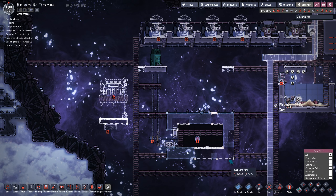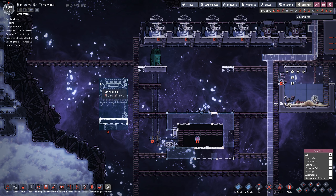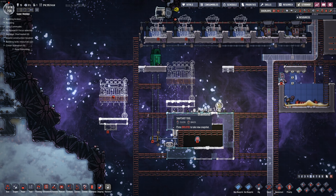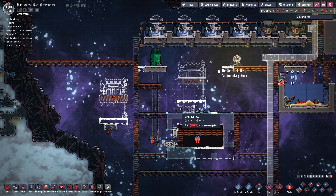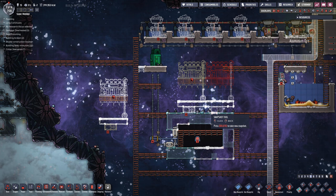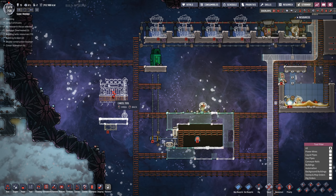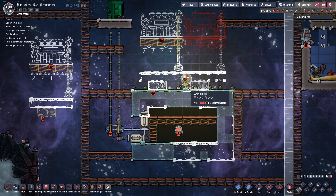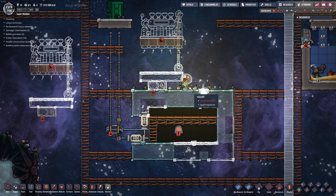Focusing back on power — let's go ahead and copy this design. I can place it as far over as this spot, but I don't want to restrict myself too much so I'll put it right here. I can put another one right next to it if I really want to. We're going to build it right there so I can build another one if needed.